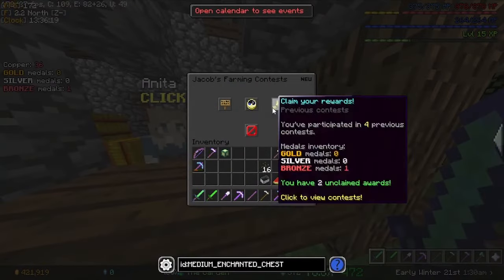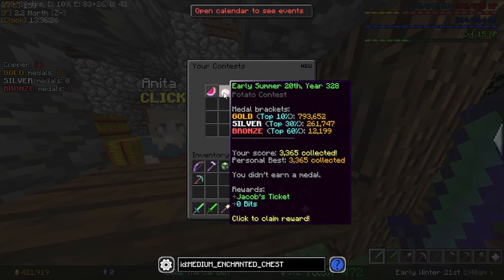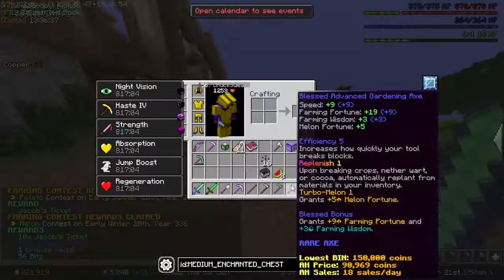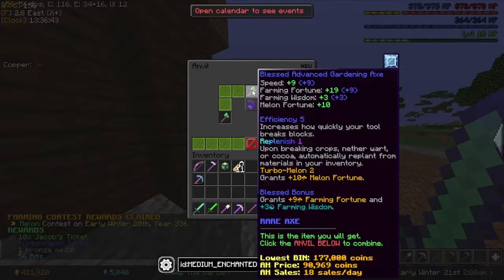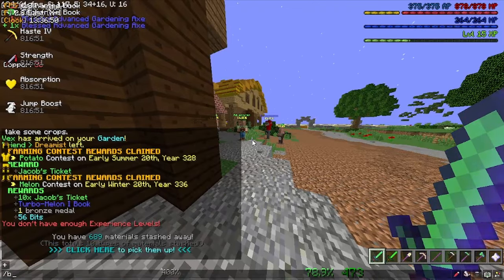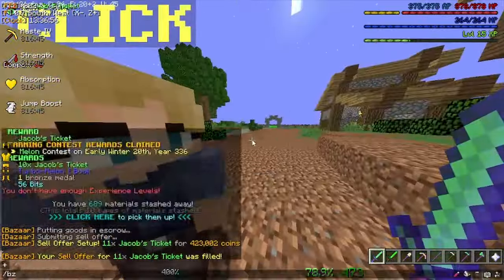I might as well just go to Jacob right now and claim our medal. We have two unclaimed rewards. I just didn't earn a medal - I didn't even realize I participated in the potato contest but I guess I did. I get zero bits and a Jacob's ticket from that one. And in this one I get 56 bits and a bronze medal and a turbo melon book. I could either apply it to my axe again, which isn't a bad idea, or just sell it. But we already have enough money so we don't need to sell it.